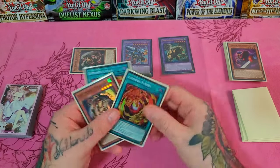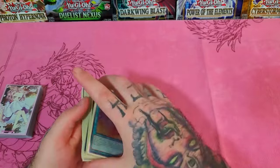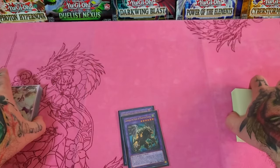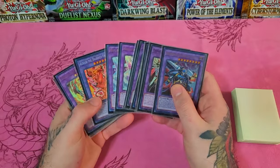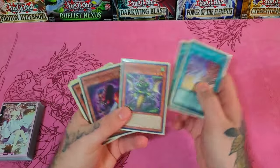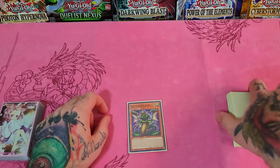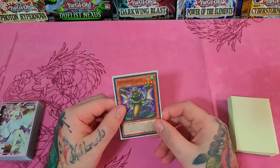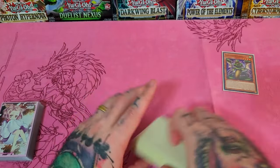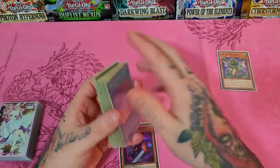Now let's go into the Chimera line. I showed this same line in the last video — the deck profile — but just in case you're not interested in a deck profile and already have the deck set up, let me go ahead and show you right quick. This line starts with just Codal. It's the standard basic Chimera line that everybody has showcased on their channel. Normal summon Codal, and discard him to search a card that lists Chimera Fusion — specifically a monster.